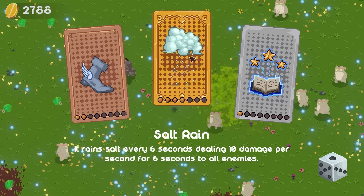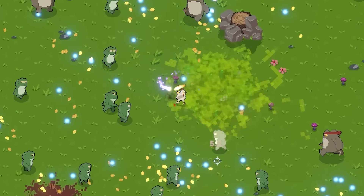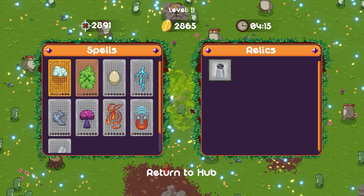This is gonna be a good one — it's even a yellow quality. It rains salt every six seconds, dealing 10 damage per second. That's actually crazy high. So now we're gonna start melting everything. If we could only just get some of our HP back... I walked into a frog. That's so hard to survive — I don't get what we're supposed to do.